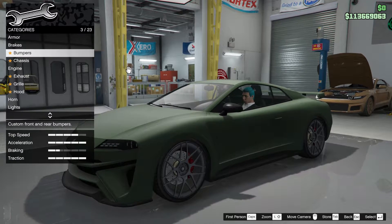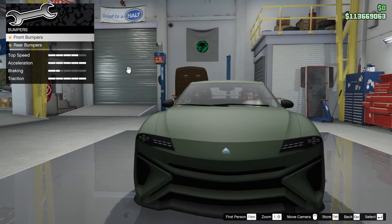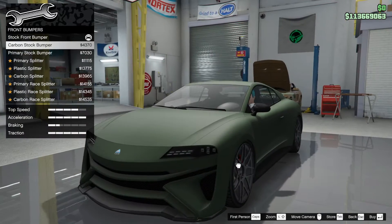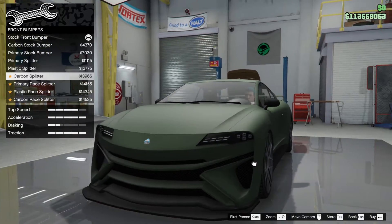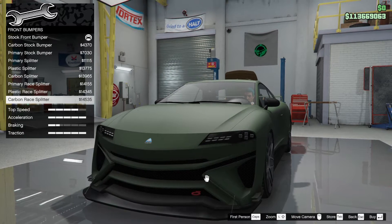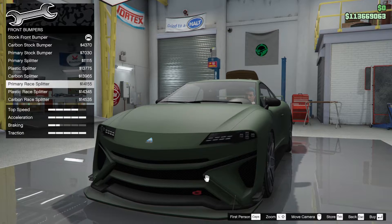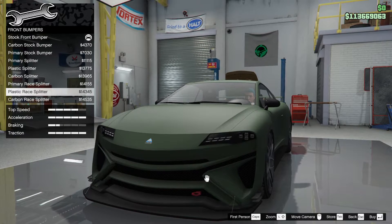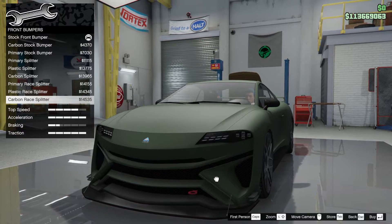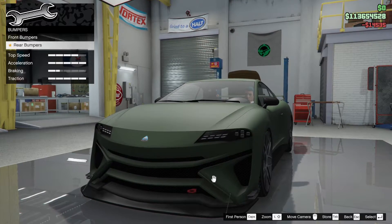Let's dive straight into upgrades — front bumpers first, going for the primary splitter. I like that little red tow hook. Choosing between carbon or primary, I think carbon is quite nice, even though it looks the same as plastic.